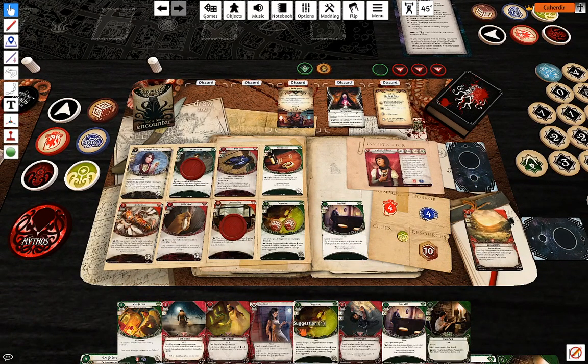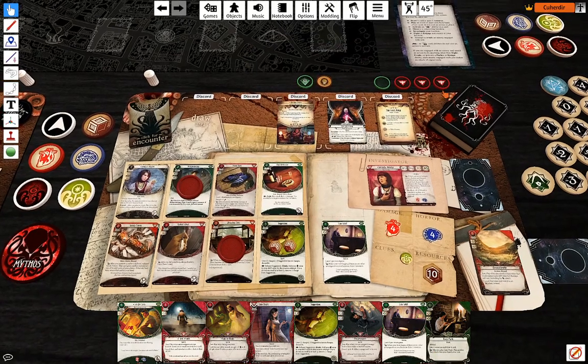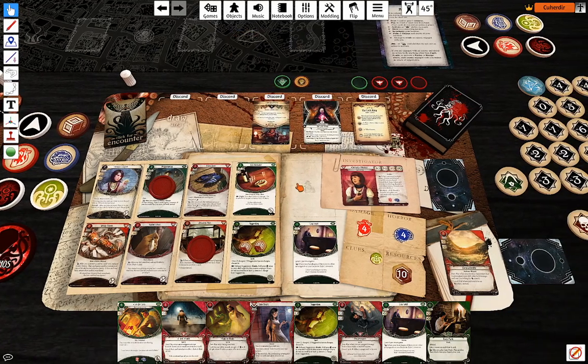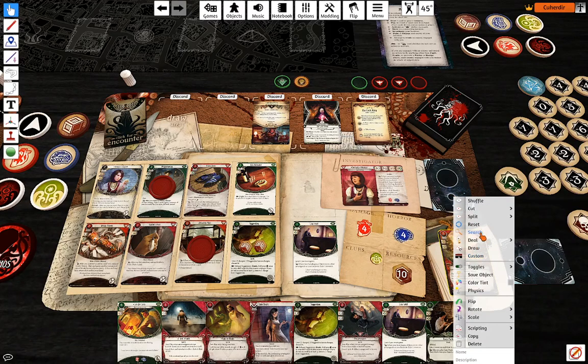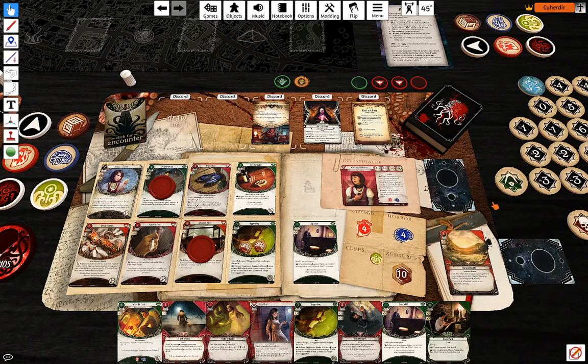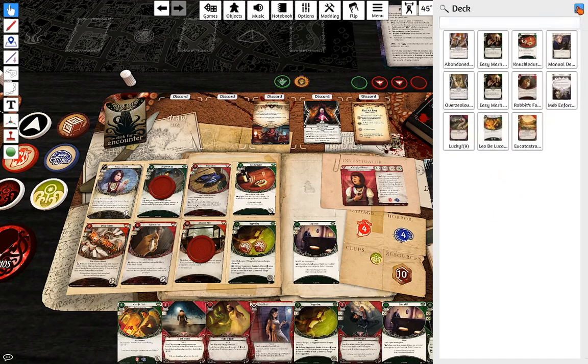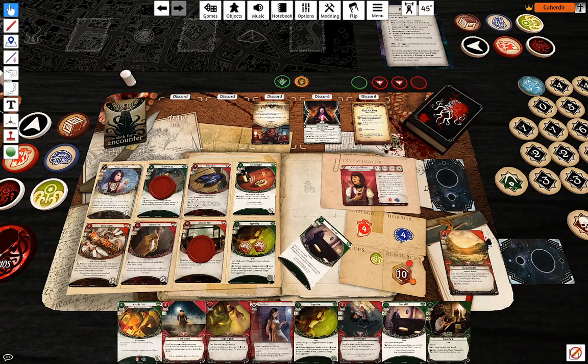Let's see. My first action is going to be attack him with Knuckle Dusters. Actually I want to evade him either way. There it is. Okay — first of all, Lone Wolf resource. My amazing Suggestion — I'm at eight against two.